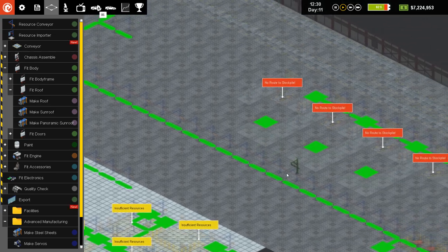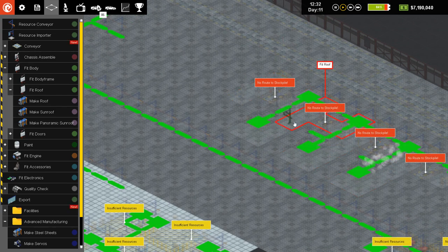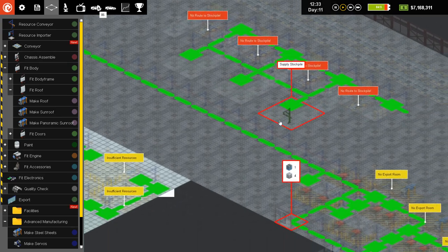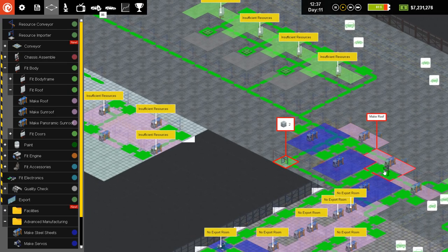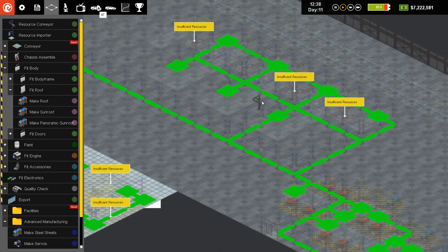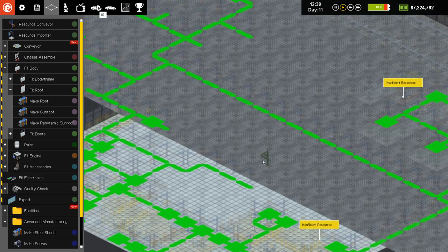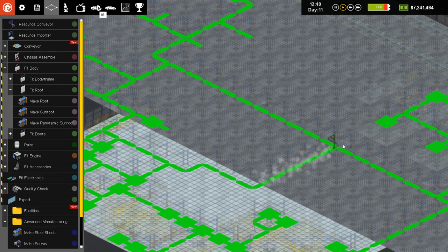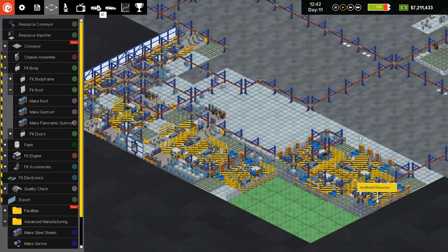Resource conveyor — this is just gonna be a mess. We may as well just have resource conveyors on like every available square because that's pretty much what we're doing at this point. You're connected up there, you guys are going to connect like this, we're going to connect with each other as well. Connect up down there, connect up like that and like that. Very good. So we've got our roof manufacturing and our sunroof manufacturing going on down here.